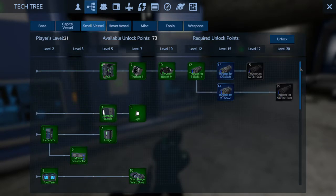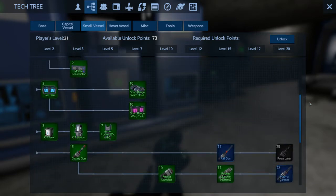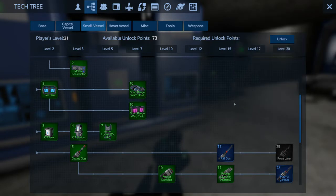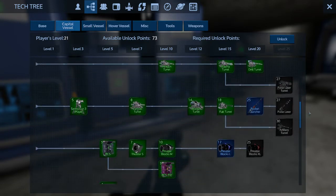I'm more concerned about getting the stuff that I need. I'll probably never even use the rail gun, plasma cannon, or pulse laser, to tell you the truth. I will eventually use the homing rockets when I get some magnesium and zescozium. Let's take a look at capital vessel stuff.